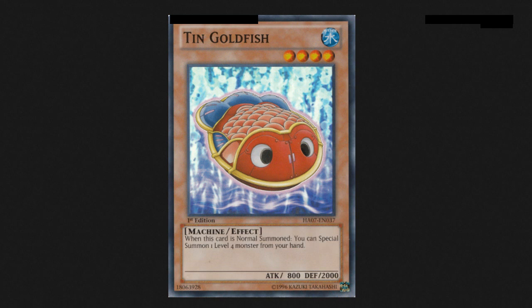Tin Goldfish just got printed in Hidden Arsenal 7. I've seen a Hero build playing this and it was actually pretty cool. When you Normal Summon Tin Goldfish, you can Special Summon a level 4 monster from your hand, so that allows you to splash it alongside Stratos. Remember, Stratos gets his effect when he's Normal or Special Summoned. So if you have just Tin Goldfish and a Reinforcement of the Army, you can go Reinforcement of the Army for Stratos, Normal Summon Goldfish, Special Summon Stratos, search Bubbleman, set everything, make Shockmaster, call effects — you've essentially just beaten Elemental Dragons.